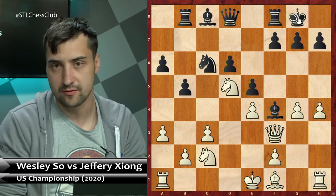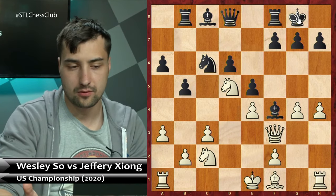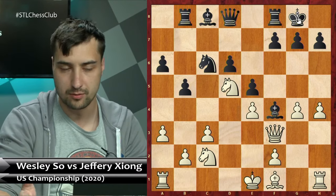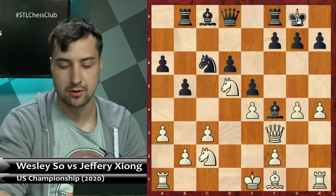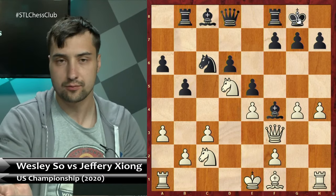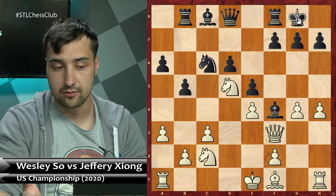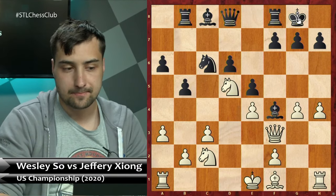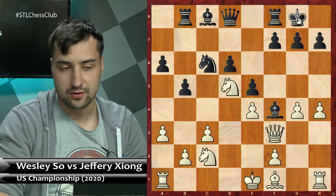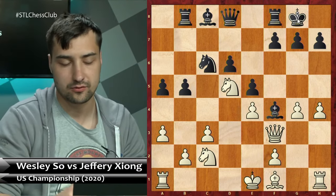Here in this position I think Jeffrey made a mistake. Sveshnikov is such an opening that very dynamic and active, concrete play is pretty much required. You cannot just play passively or make lousy moves like, for instance, Kh8 — it's a waste of time and bishop is hanging. You need to find a way to react to this: either find counterplay or defend it somehow. What I analyzed after this game ended was that a5 right now was one of the very interesting ways to approach this position as Black. It's all about dynamics right now.